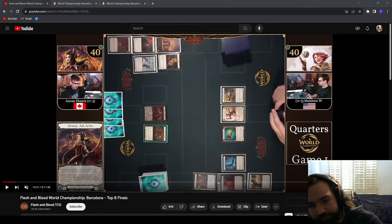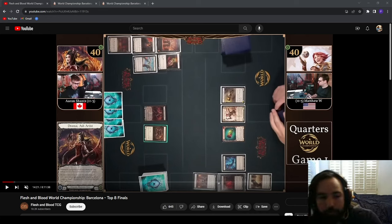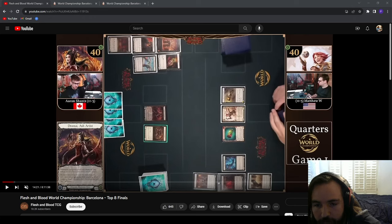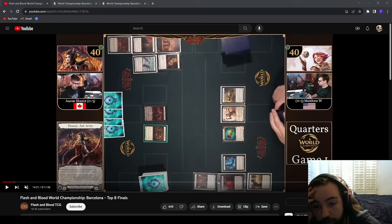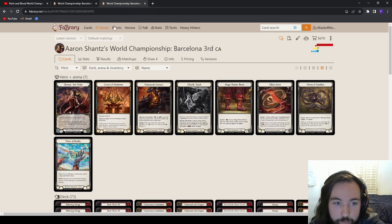Alright guys, it is Peter from Mask Momentum here, and today we are going to go over one of the top eight matches of the World Championship. The first one I'm going to go over is Aaron Chance versus Matt W in the quarters — the Dromai versus Dash matchup. Before we get started, I'm going to talk about the matchup and the deck list a little bit to have a better idea of what we're looking at.